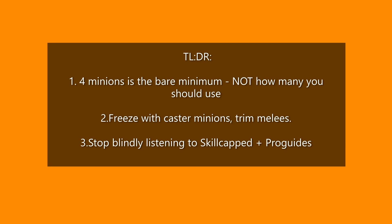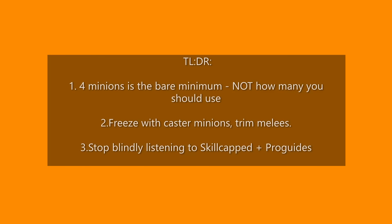TLDR: Four minions is the bare minimum amount you should freeze with, not the amount you should use every time — always do more where possible. The number is based on how many you can control in the matchup, considering sustain, items, and champions. You need more minions because that provides a buffer in case your trade accidentally hits the wave. Do not freeze with melee minions — they run it down under tower, unlike casters. Combine this with pulling the wave upwards into the bushes. And finally, stop blindly listening to Pro Guides and Skill Capped.